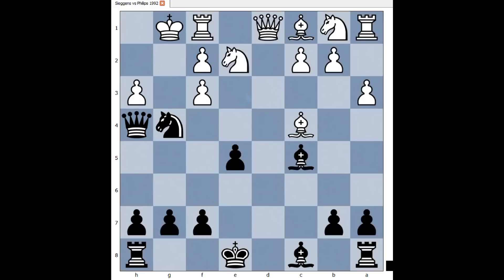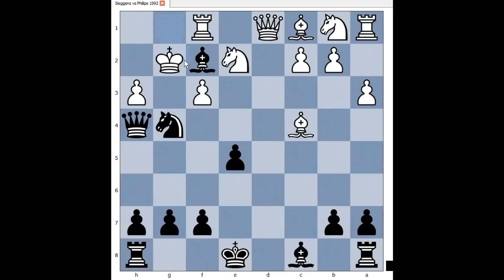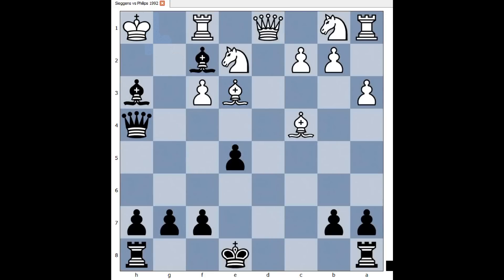What about pawn takes knight? This is even more fun for black. Then bishop takes on f2, check. If rook takes on f2, then check and checkmate. So perhaps white can try king to g2 — how would black win now? The winning move is knight to e3, check, clearing the way for the bishop to get to h3. Bishop takes knight, bishop takes pawn check, king to h1, and there is checkmate in one move: bishop takes rook, checkmate.